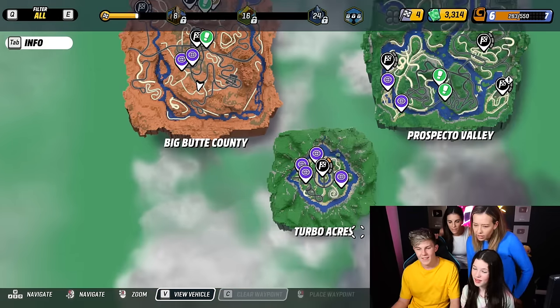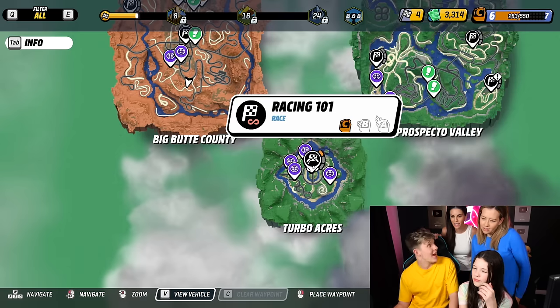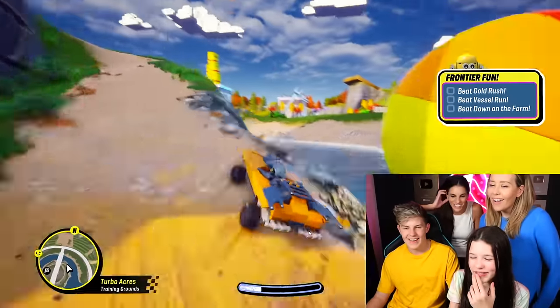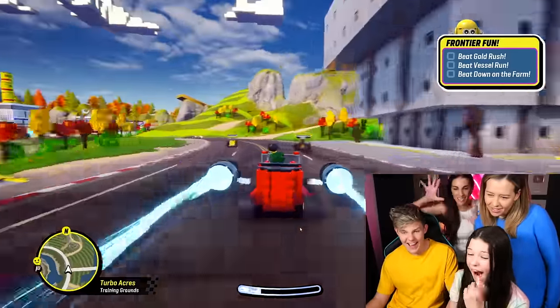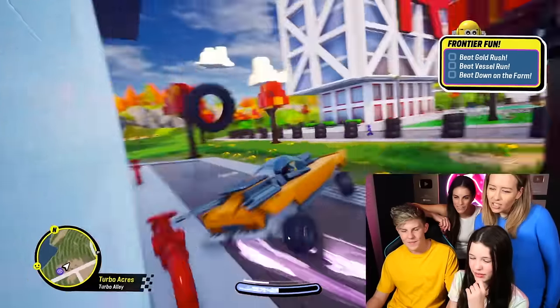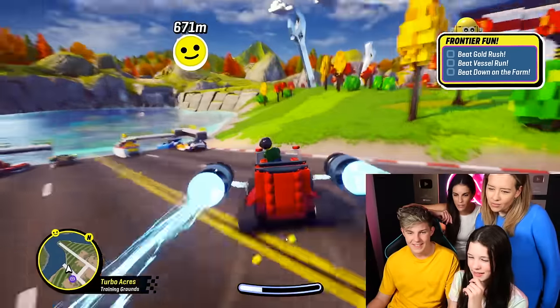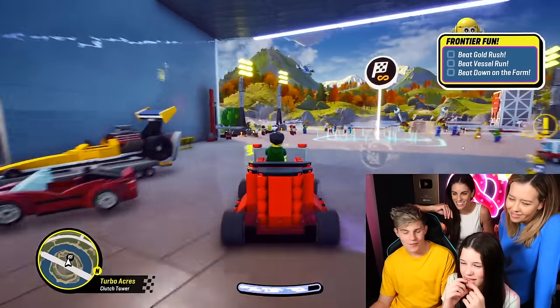So you guys can choose — how many biomes are there? I've only unlocked three so far but there's a couple more hidden around the corners. Out of these three, which one are we going to choose? Turbo Acres! The car just changes as you go over street, off-road, or water — there's your street car, there's your off-road, and there's your boat. That's so cool! You can even race in these biomes and if we win enough, we'll get the sky car!